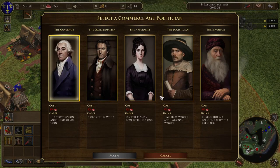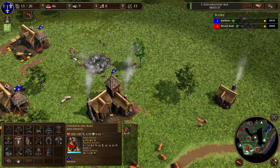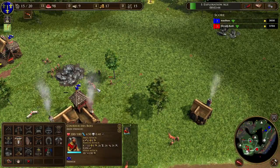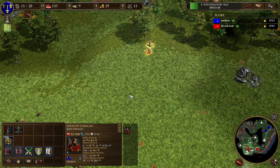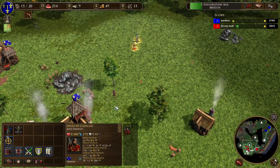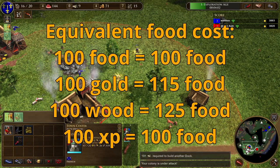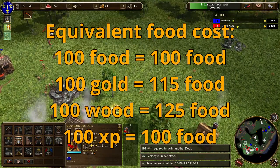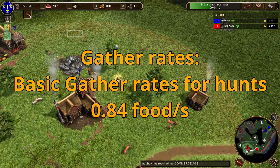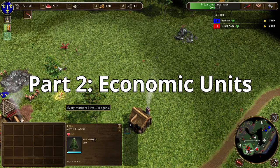Let's talk about assumptions. Because we have four resources in this game — food, wood, gold, and experience — we need to account for all of them by calculating the equivalent food cost or gather rate. Food is gathered the fastest while other resources are gathered slower. I assume 100 food is worth 100 food, 100 wood is worth 125 food, 100 gold is worth 115 food, and 100 XP is worth 100 food. For villager gather rates I use the Huns without any upgrades or cards.